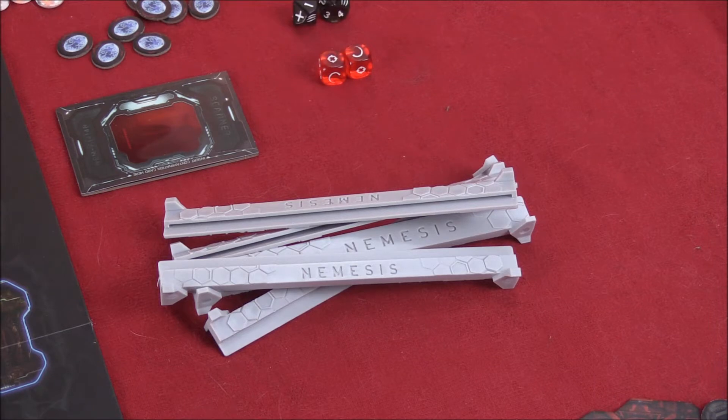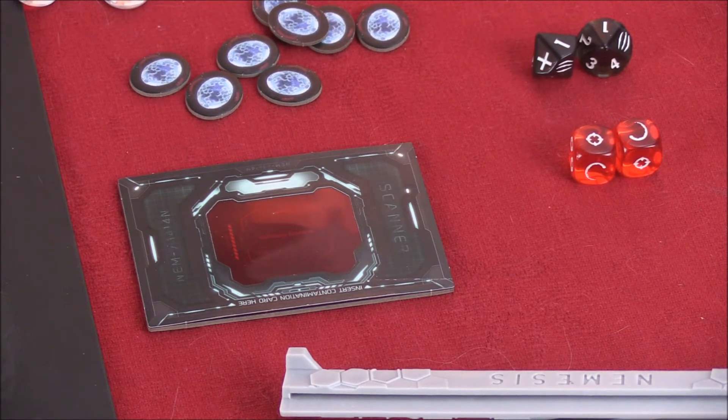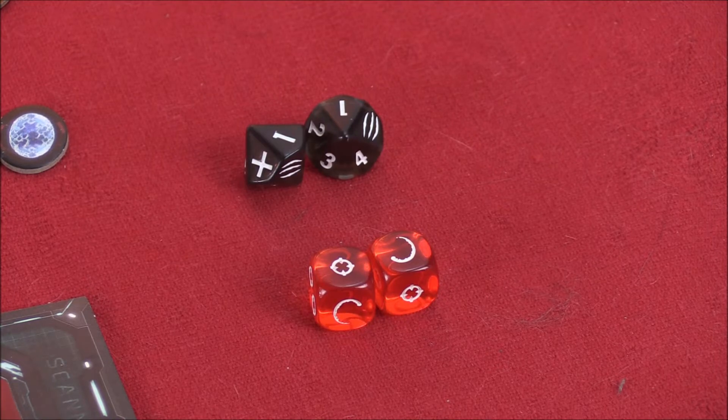These trays are used in the semi co-op game so you can put your cards in them and hide them from other players. This little device is called a scanner — some cards have words written on them that you can't read until you put them in the scanner. The scanner is used to determine if your character is infected or not. Just so you know: bad idea if you get infected. You also have two sets of dice — the two red ones are combat dice, and the two ten-sided gray ones are noise dice.